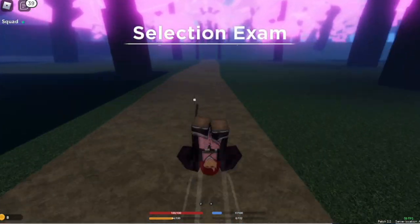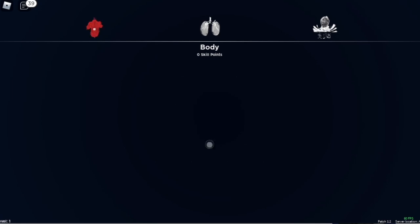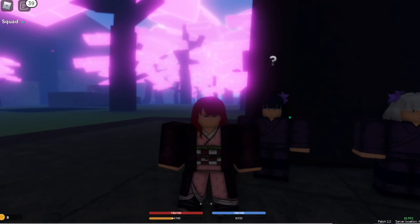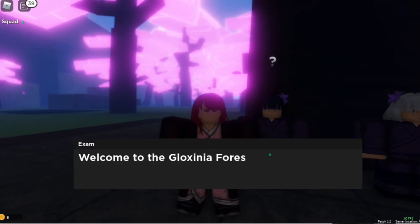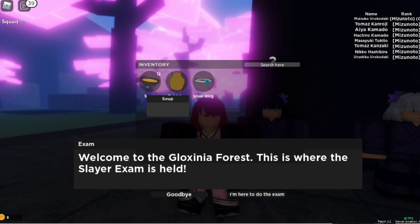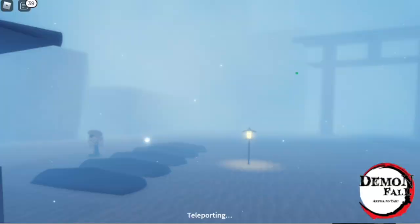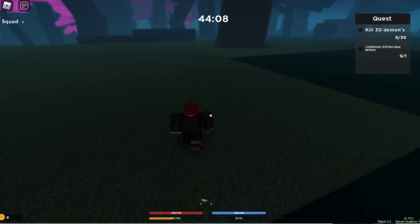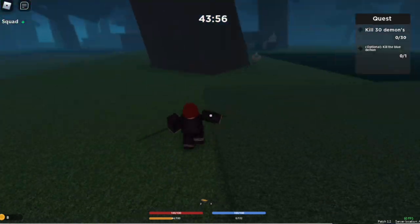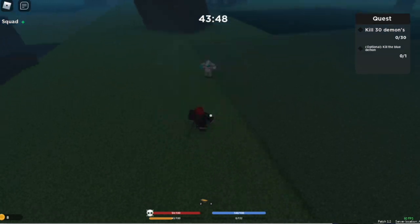We are here and we haven't leveled up at all — still level one. I'm going to teach you how to finish this fast, solo. Welcome to the forest! Make sure to equip your soup because you will be needing it. Use the soup when the yellow bar on the lower left side of your screen reaches zero — that's the stamina bar. Make sure to drink or eat the soup when it's low.